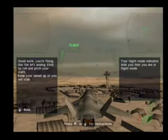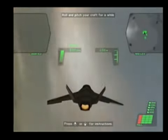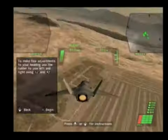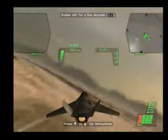Good work. You're flying. Use the left analog stick to roll and pitch your craft. Keep your speed up or you will stall. To make fine adjustments to your heading, use the rudder left and right using L2 and R2.